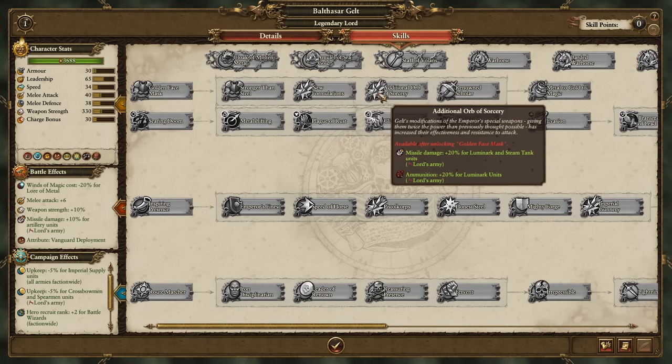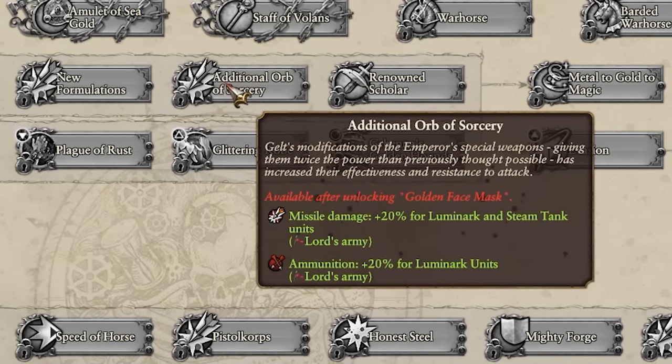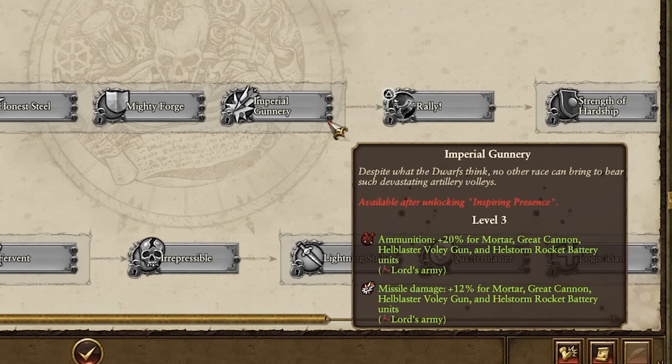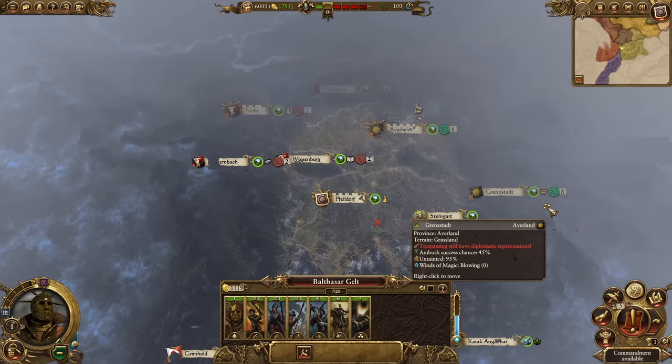After that, we have the Orb of Sorcery, which makes Luminarch and Steam Tank units do even more damage — they'll also receive the bonus from general improvements to all ranged units, making very powerful Steam Tanks. And on top of that, the Imperial Gunnery bonuses allow an extra plus 12% damage, bringing us from 32% to about 44%, and then adding another plus 12% gets us to plus 56% damage with ranged units. It can go even further, but it's going to take a long time.